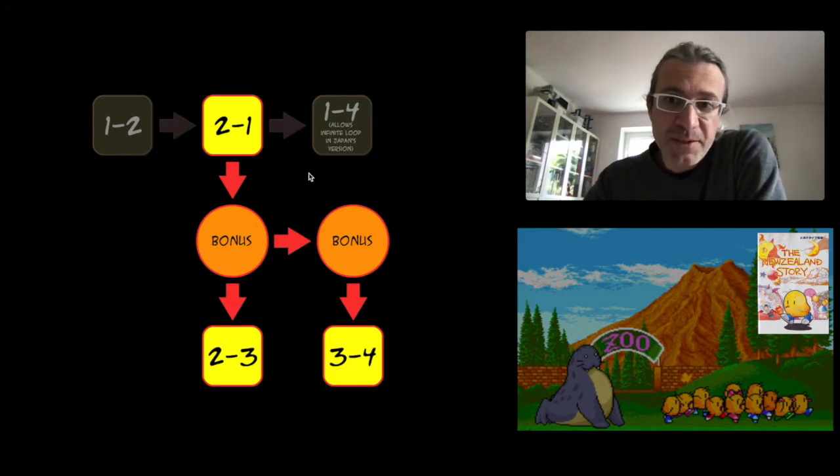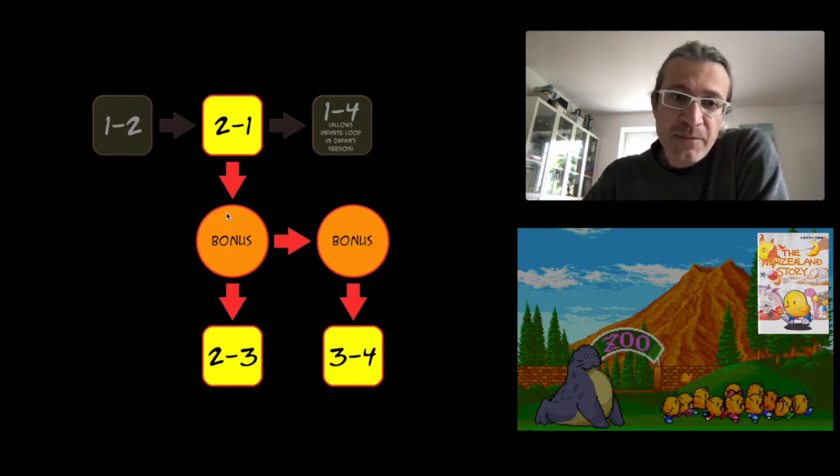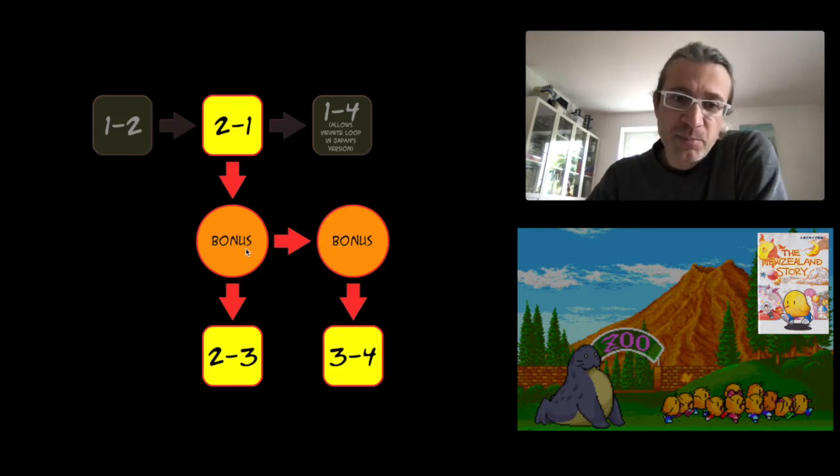This is a small explanation of what you've seen for level 2.1. First of all there is this box that allows an infinite loop in the Japan version. In the world version you can access it only from level 1.2, and it brings you to level 1.4. In the Japan version you can access it also playing normally. In our case, we fly over the cage, take the tunnel and end up in a bonus level. This has two possibilities: a warp that brings to another bonus level and then to level 3.4, or an exit that brings you to level 2.3. In both cases you can complete 3.4 or 2.3 normally.